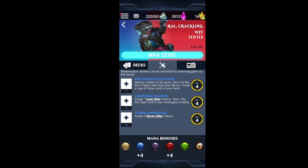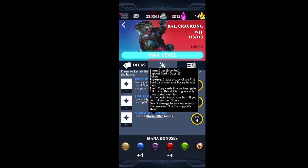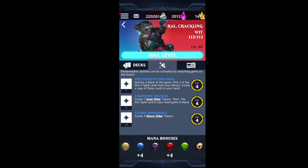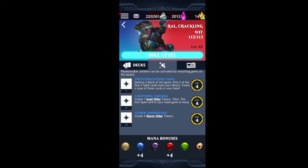The second ability creates Otter Tokens that have prowess — meaning when you cast a spell something's going to happen. It's a one-time-per-turn effect where it burns your opponent's first creature and their Planeswalker equal to the number of Otters you control. It also gives the first spell card in your hand six mana, but because the Izzet Otter Tokens can only trigger once per turn, it's an entirely useless ability. I think I've used it zero times.